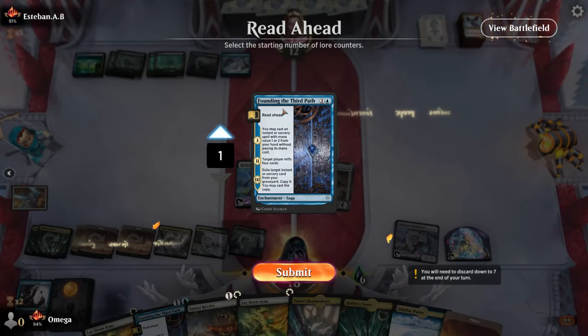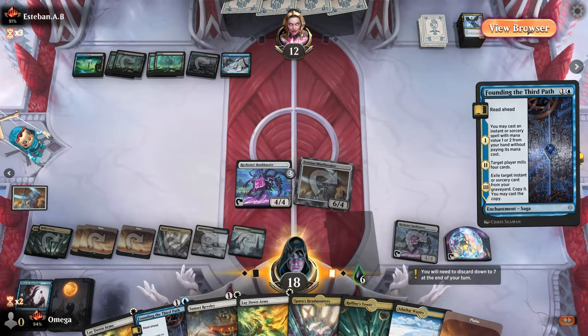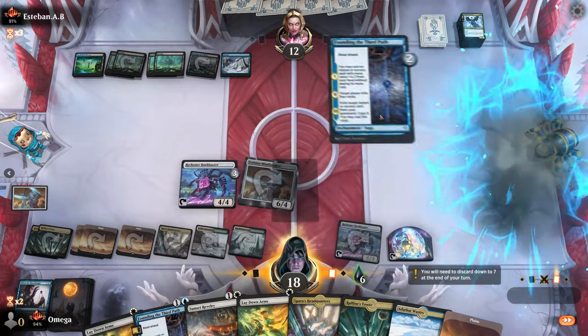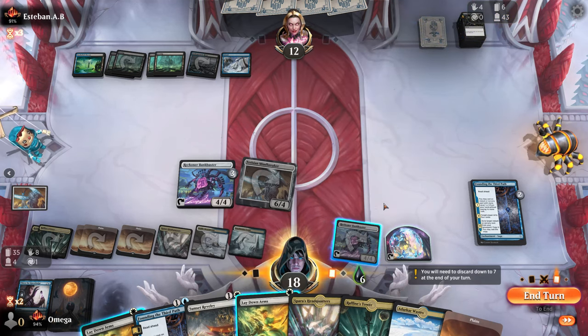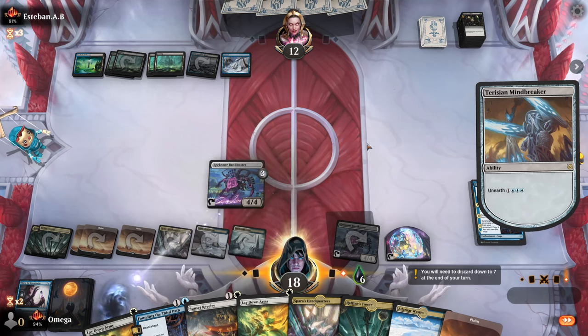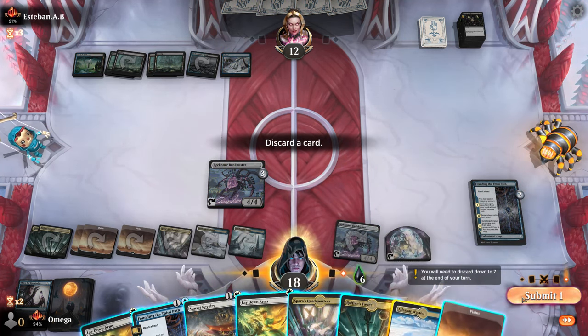Is there anything I want from Reverie? No creatures, I don't need life gain, and I don't need to draw cards. That's the only spell we have, so let's go for chapter two and make sure he has even fewer cards. That's pretty cool. Let's see if he can go for toxic four on this turn.